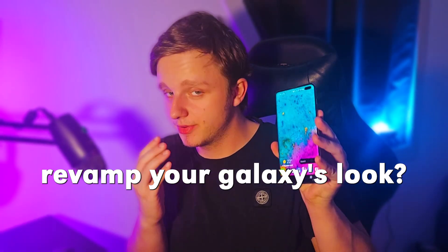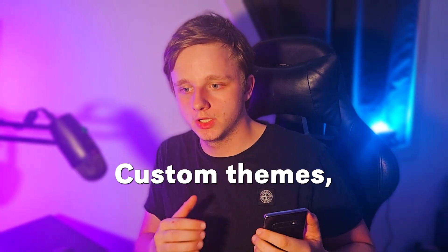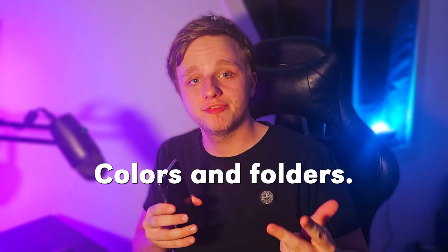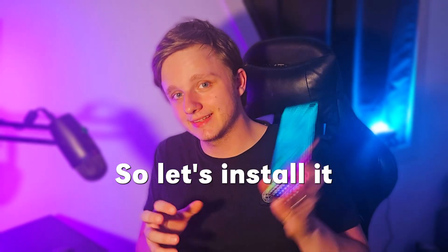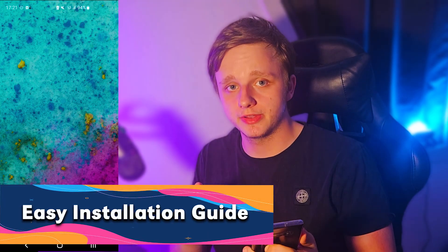Do you want to totally revamp your Galaxy's look? Well, actually Theme Park lets you create custom themes including icons, colors, and folders very easily. So let's install it on your phone. To install Theme Park on every single Samsung phone, the first thing you need to do is go to the Galaxy Store.